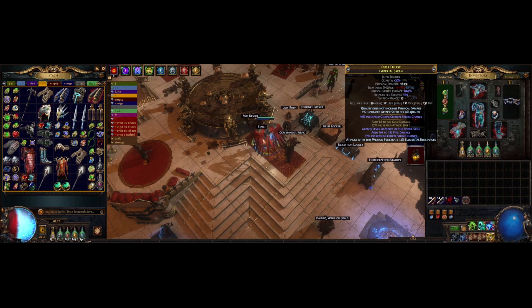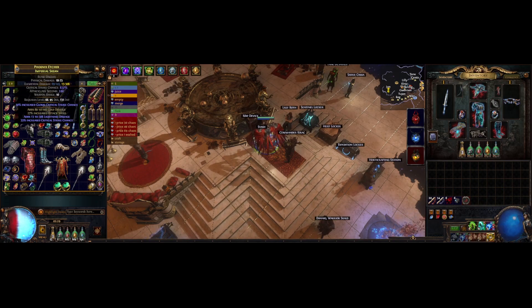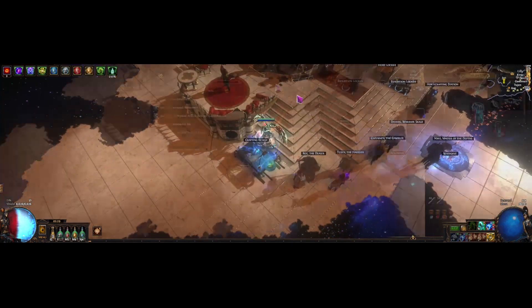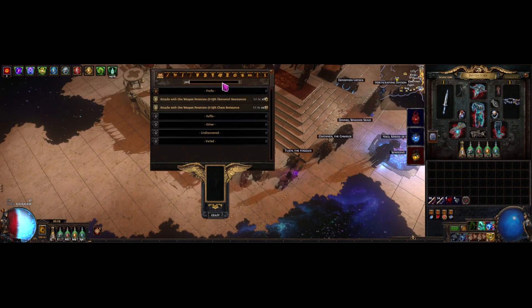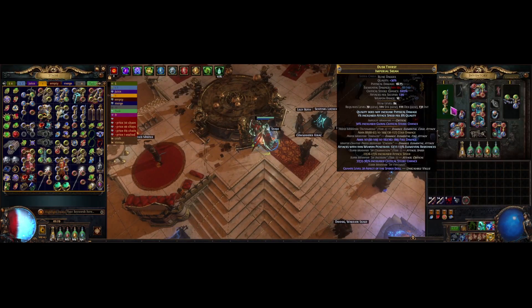You can put spider wherever you want — I just had an open suffix here. Some accuracy would be good. Crit multi is okay, but we have like 800 already from Nightblade, so you're not getting too much value out of another 30 or so. This thing is dirt cheap to make. I just got some 10-23 fractured daggers, recombinated them onto the right base, smooshed them together, then spammed essence until I got crit, and then bench crafted pen. The 1x bench craft was most of the cost, actually.